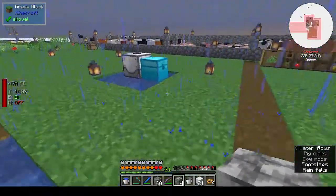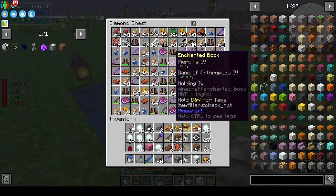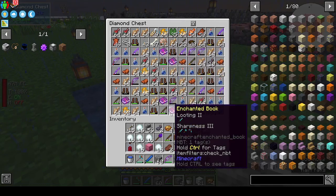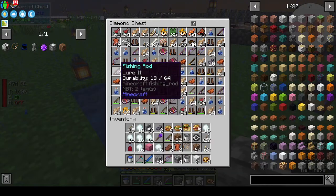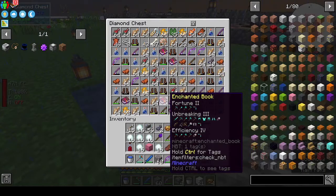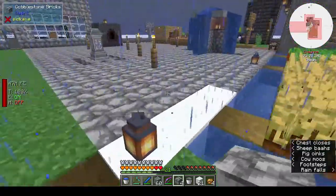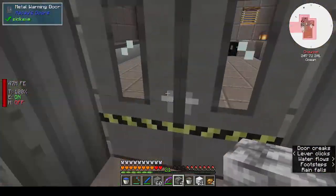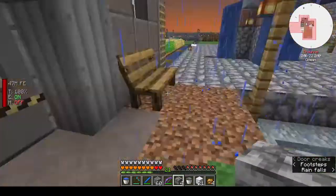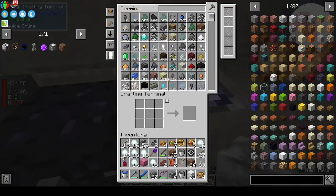We're getting bows, and I didn't even look at the enchanted books - fortune, piercing, shadow step, oh that's an interesting one, looting, oh that's a nice one. I need to put a trash can on that so it will at least get rid of the bows and the boots.